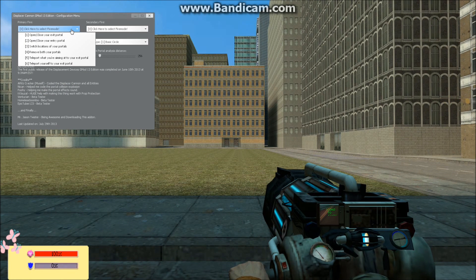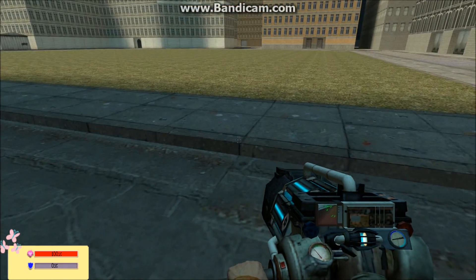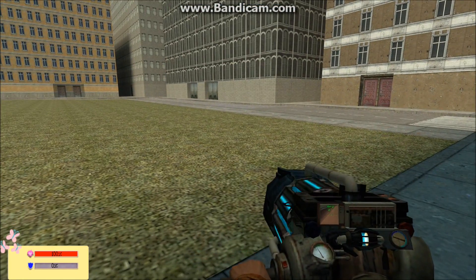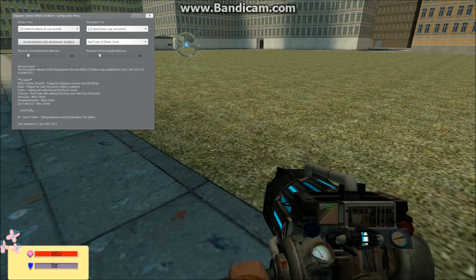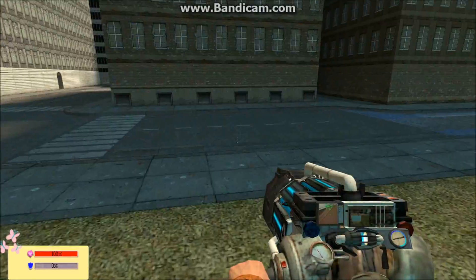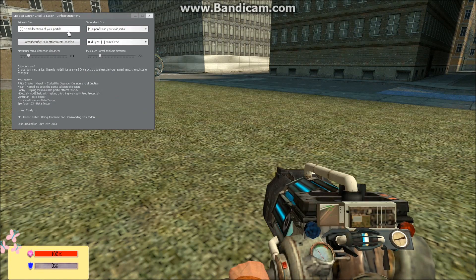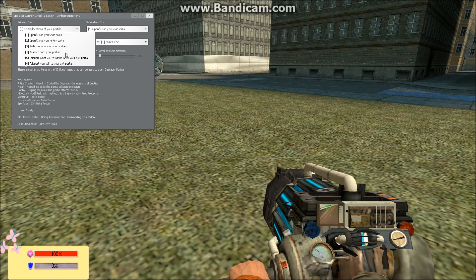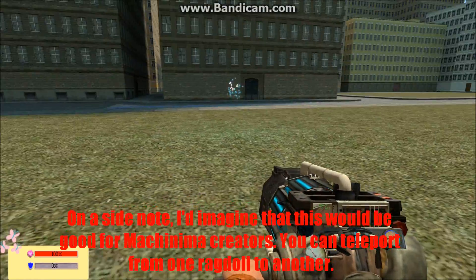You can open this up and say you wanted to put your portals down — put one here, put one here — and then you could set up your switch locations. I can walk through here, go through here, switch it again, and walk through here and go through here. Or if you wanted to get rid of them, just one click and they're both gone.